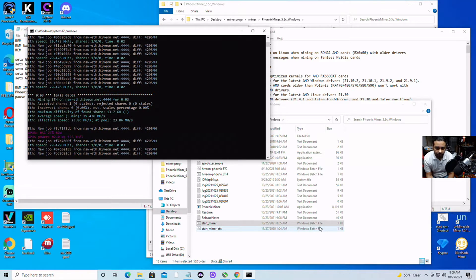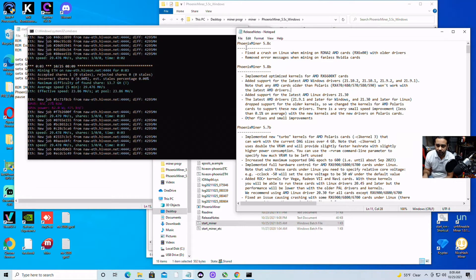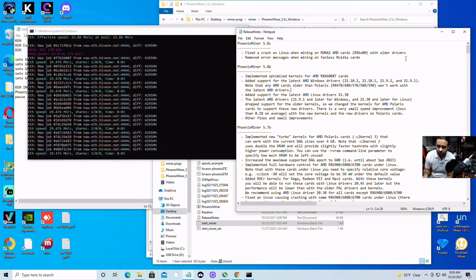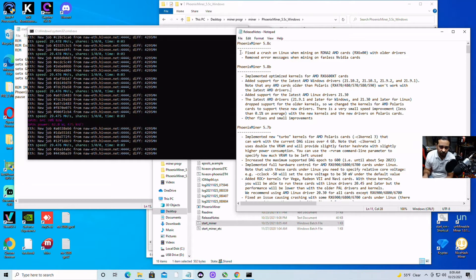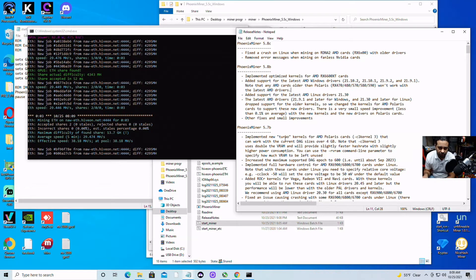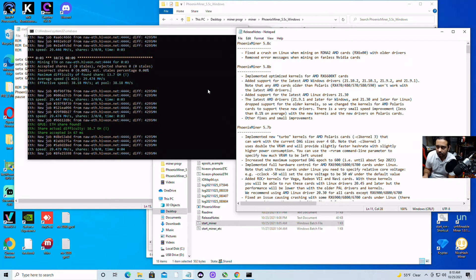I know there were some issues with some graphics cards. They fixed it — it says right here on the 5AB changelog that the efficient crash and missing functionality on the new 6000 series graphics cards has been fixed. They also removed some errors related to fans on HiveOS. I've been using this on HiveOS and had some drops on one of the graphics cards, but I don't think it's related to this miner. As you can see, I've been doing pretty good — I put it back and HiveOS is finding shares little by little. So far we got three shares.